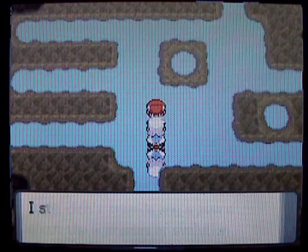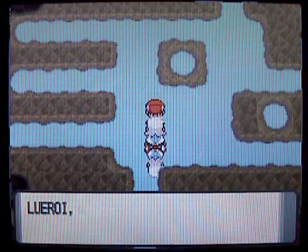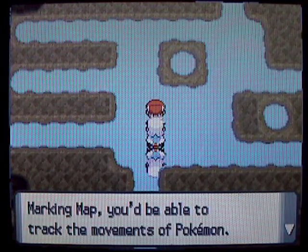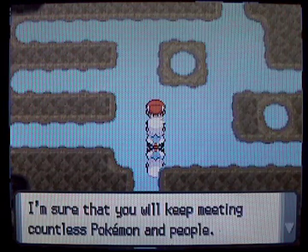Perfect timing — right when Mesprit leaves, Rowan just pops right in. It's like that was so not rehearsed or anything. Anyway, he comes in, he's talking to you, and he's like: oh, use the Poketch marking map to track down Mesprit. So I'm like, oh hey, that's a good idea. I should go do that.